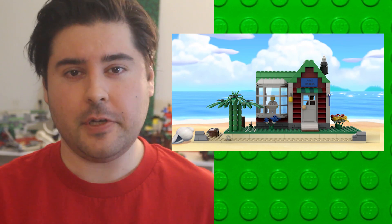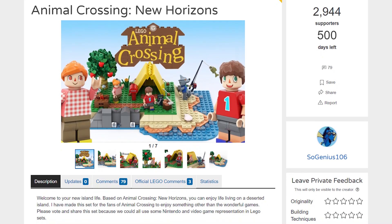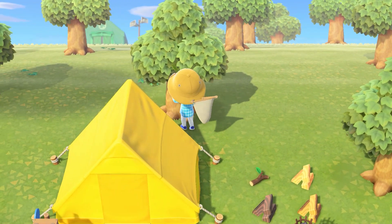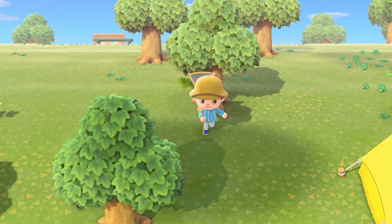I actually really like this tent set, but I can see it not being a great fit for a LEGO Ideas set because, as you mentioned, people aren't in a tent long in Animal Crossing — well, normal people aren't anyway. Personally, I'd like to have a set like this for that reason though. I can never go back to the simple days of Akuna Island when all I had was a tent and endless potential, so a little LEGO set would be a nice reminder of simpler times.